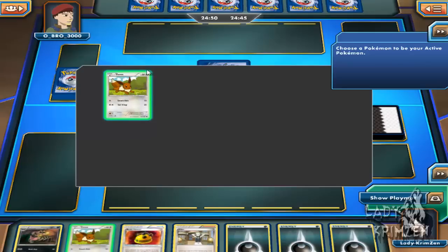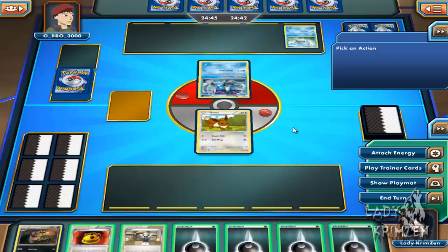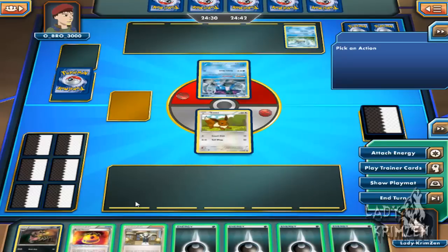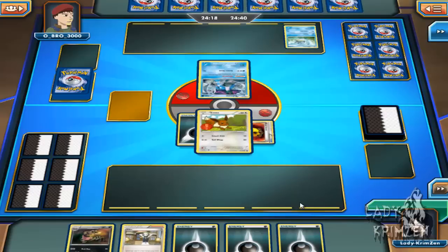I got Eevee as my only basic Pokemon to bring out onto the field. That's an alright start for me — fighting weakness is the only thing I've got. And sweetly, he's using a water deck. They're going to lead with Suicune. It's got the Safeguard ability preventing all effects of attacks including damage done by Pokemon EX cards. That's fine, I have no EX cards in my deck. The good thing is it requires 3 energy cards, so he won't be able to attack for quite some time unless he's got a Double Colorless energy card.